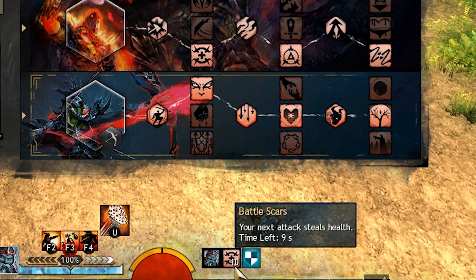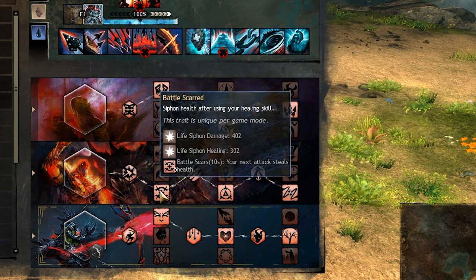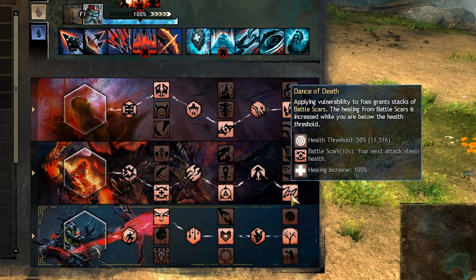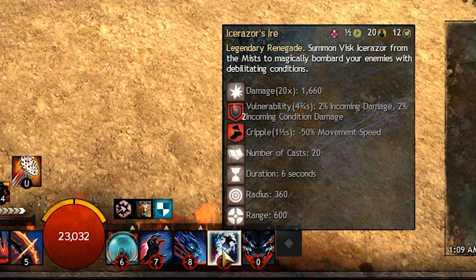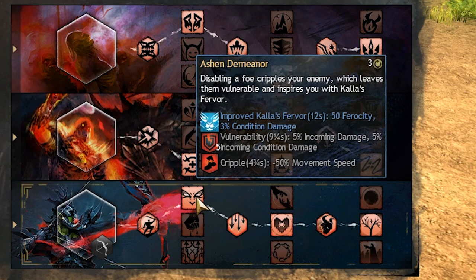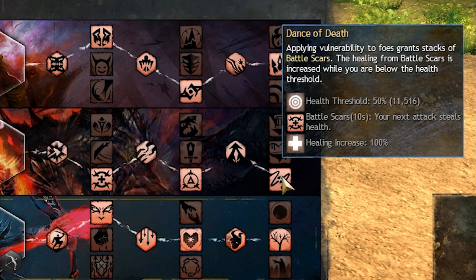Your sustain relies heavily on the Battle Scars effect, which will siphon health with every attack. We get Battle Scars from our traits in the Devastation trait line. Our healing skill will give us 5 stacks of Battle Scars when we use it. We also generate 1 stack for every second we are in combat. But the most important trait is your grandmaster one, which will give us Battle Scars when we apply vulnerability, and it will also double the amount of health we siphon when we are below 50% health. This will work very well with Icerazor.